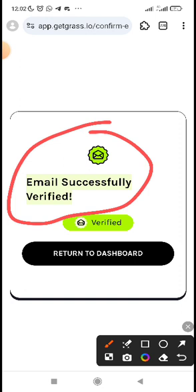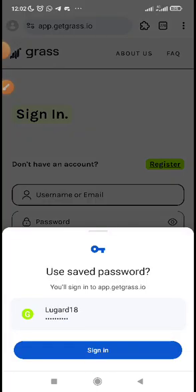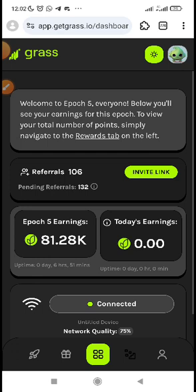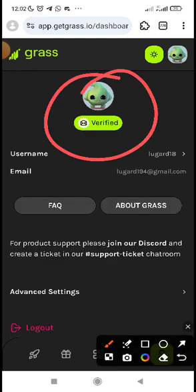When you launch the link, you'll be able to confirm it. You can see it says 'Email successfully verified.' Click 'Return to Dashboard,' log in with your details just as you signed in to access your account. Then go back to your profile and check if it has been verified — you can see mine is now showing 'Verified.'